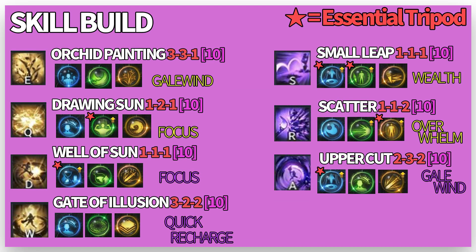Her recommended skill builds and composition is like this. As a support class, she has a lot of skills capable of protecting her teammates and buff skills that increase the damage and defense of her teammates. She has 3 buff skills, 2 shield skills, and her noticeable purification skill, Gate of Illusion.